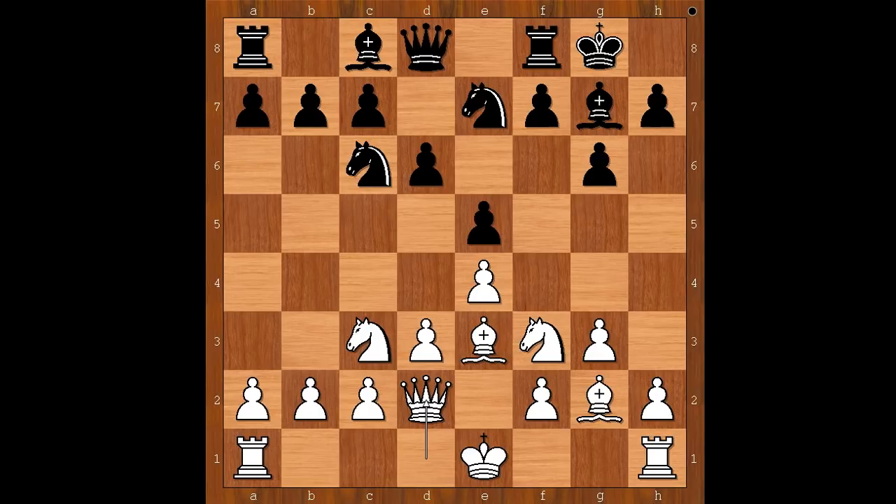How would you defend against such a plan? Perhaps f5 comes to mind, but then white may play Bh6 or h4. Mikhail Tal played Nd4, and now instead of castling queenside or kingside, Gideon Barkza played Ne2, intending to get rid of that annoying knight.